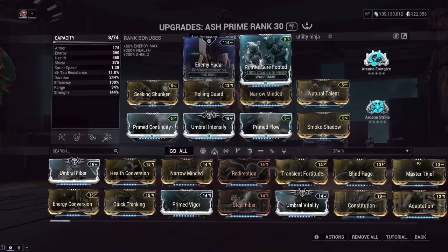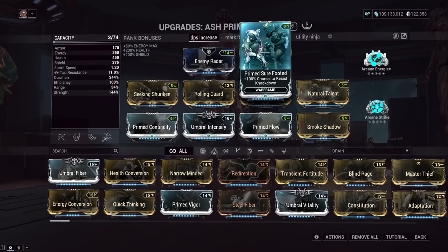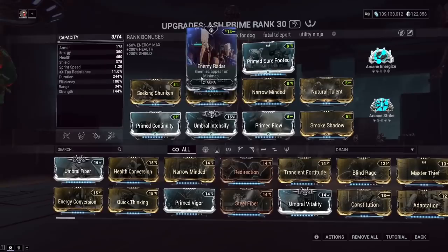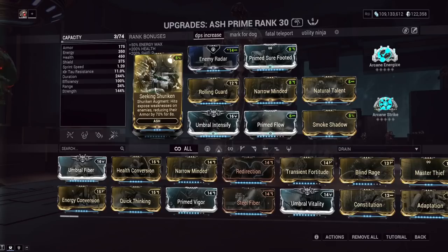Prime Surefooted — even though I'm not running an AOE like a rocket launcher, this is good because the Kuva Shakur does do slightly AOE damage and prevents getting knocked over. There are also lots of enemies that knock you over in this game anyway, so this is a staple mod. Seeking Shuriken is what lets our first ability fully remove enemy armor and make them like a noodle — and you blast the noodle with your Kuva Shakur and they're done.